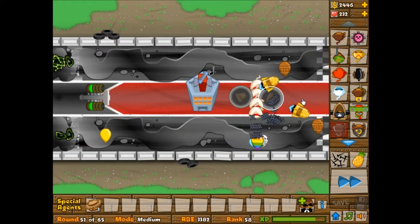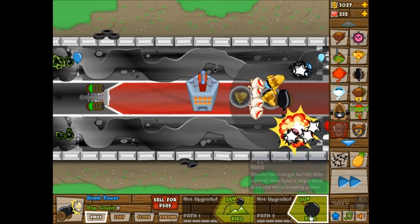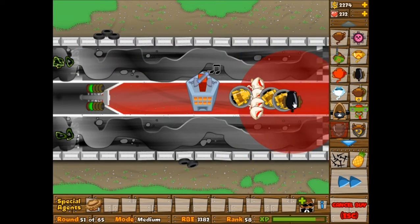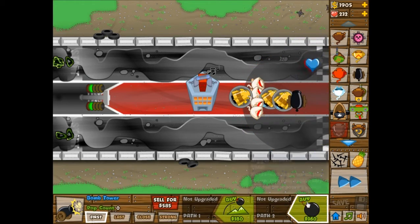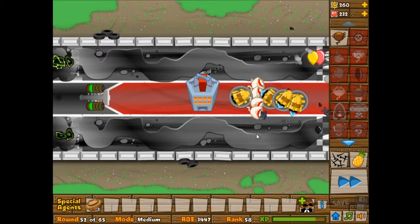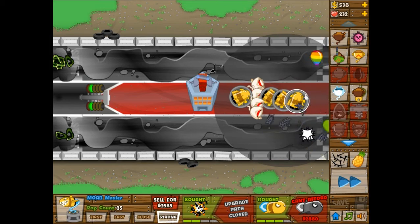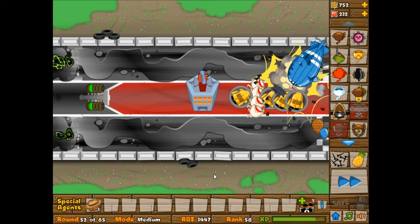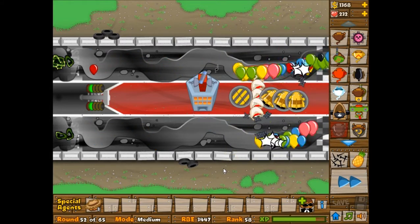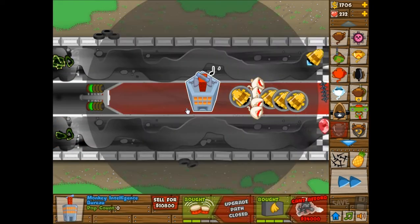If you have your glue gunners or snipers targeted towards strongest, they're not really going to be focusing on the actual lead, which will obviously be bad. I still don't have a good enough moab defense, so I need to place a few more moab maulers. If you set them to first, they're definitely not going to be specifically targeting the lead, so you really need something else - like a bomb tower or monkey apprentice.